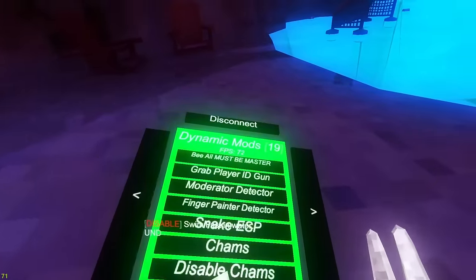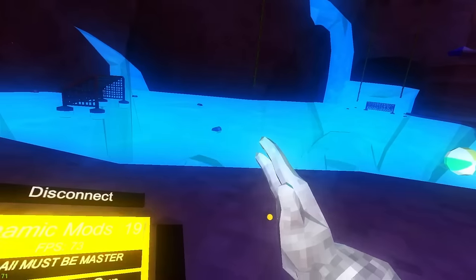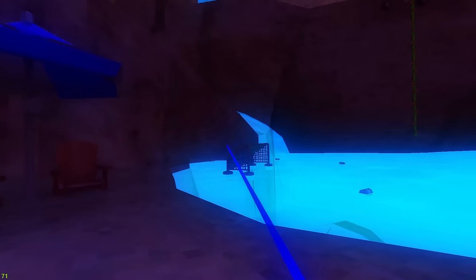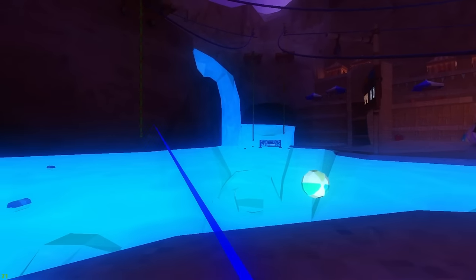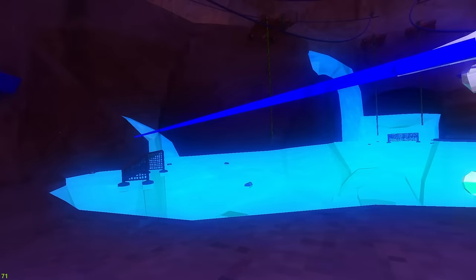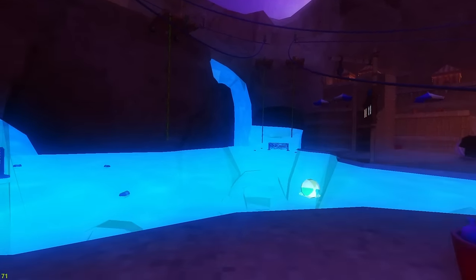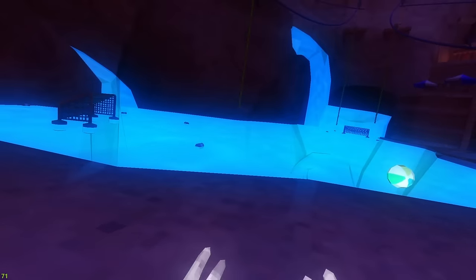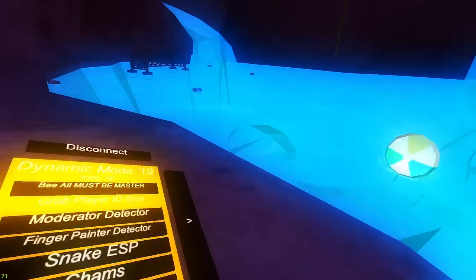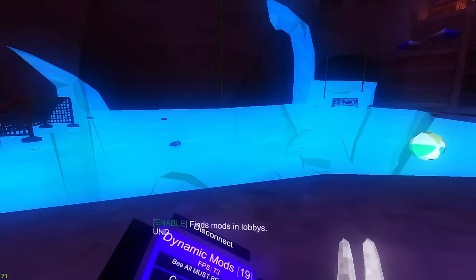Next up is B - also just teleports to anywhere there's a player. Grab ID player gun was made by me - if there's a player you want the ID for, you aim at them and press trigger and it makes a notepad with their player ID, color, name, and what room they were last in. Moderator detector finds any mods in the lobby - like if there was a TCC Pig it would find it and disconnect you. Same with finger painter.